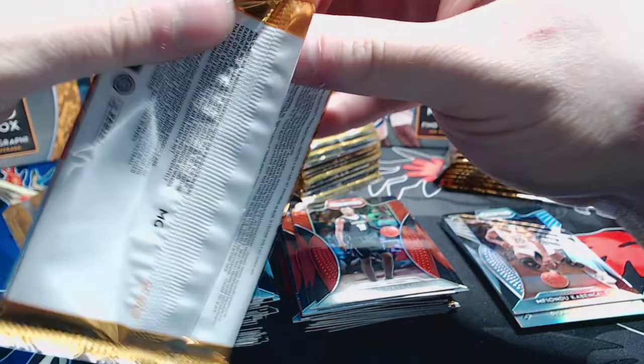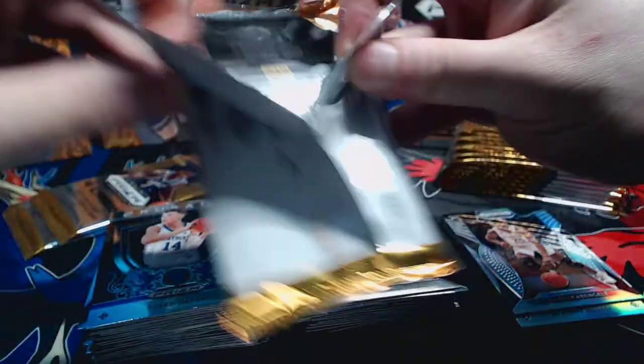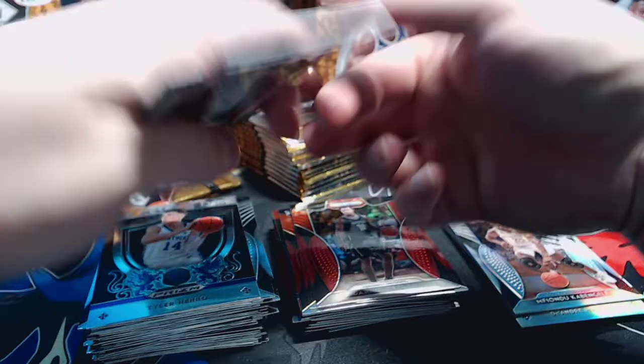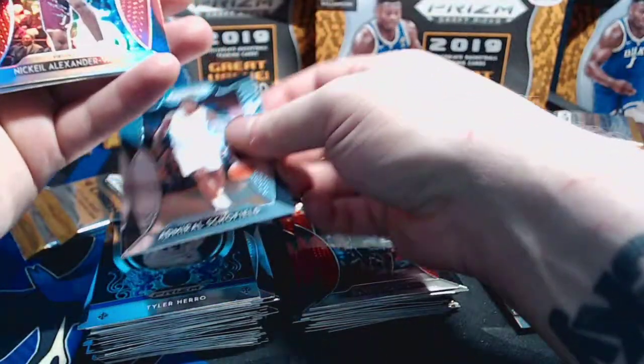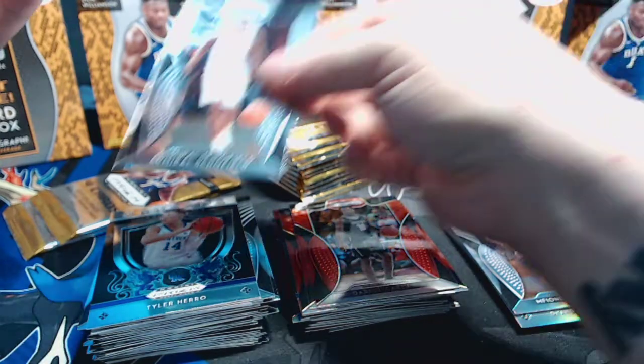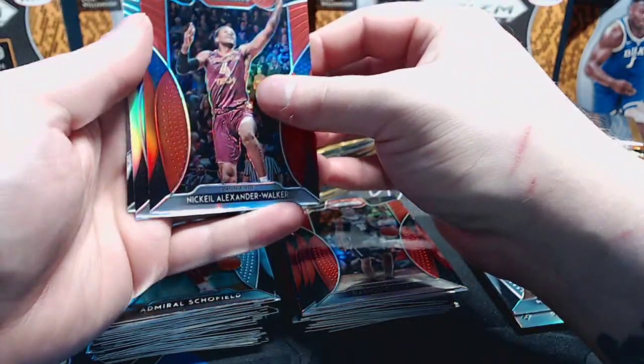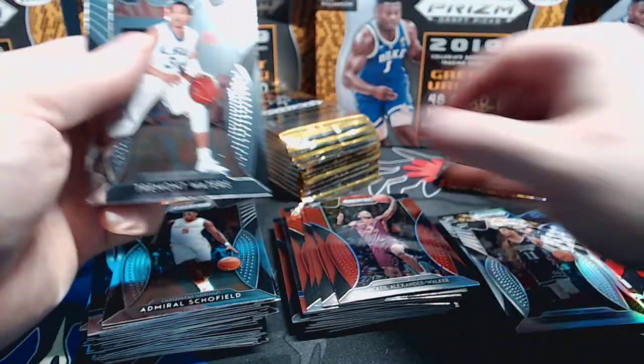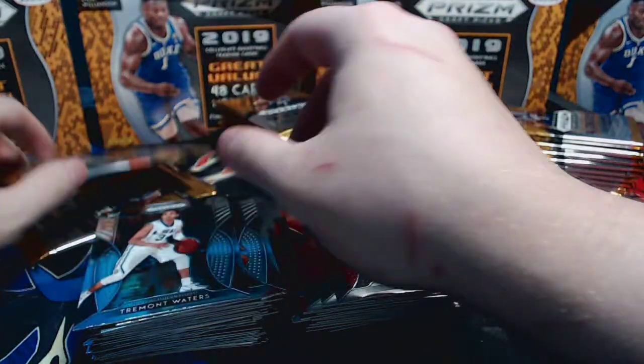That Miami Heat team is looking really really good this year. Kendrick Nunn - I think he's undrafted - just nuts, playing lights out right now. Admiral Schofield base with a little bit of damage on the back. Nickeil Alexander-Walker red, Ky Bowman silver prism, and Tremont Waters base. All right, two packs to go then we'll do our auto pack.